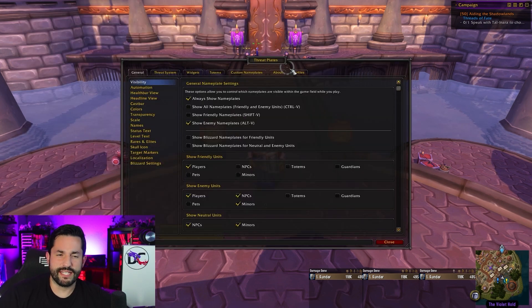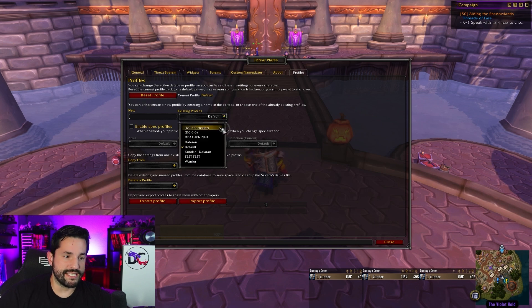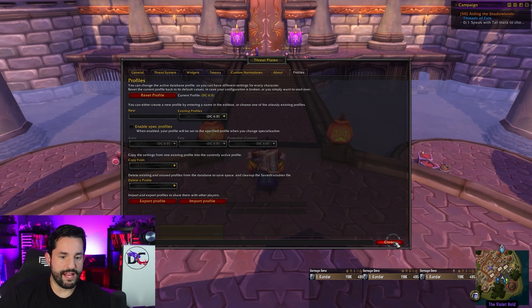I'm on the last one here — ThreatPlates. It's kind of like Details: you have to click on something to bring up the options page, but at least it's there. You go to Default, set your 6.0, and you're good to go with that.